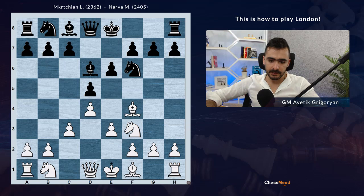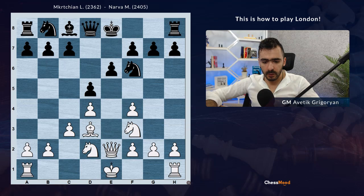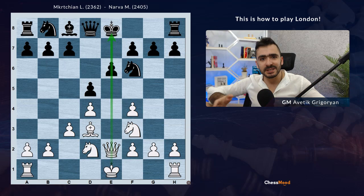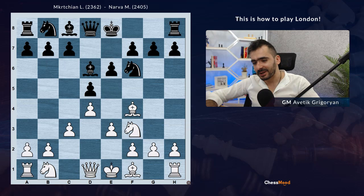At first glance it looks strange, because after Bf4, exf4, White will have doubled pawns. However, look what will happen. After White plays Bd3, Nd2, Qe2 - when the pawn is not on e3 but on f4, at some point White will use the half-open e-file for attack. Also, White will use the f4 pawn in attack: f4, g4, h4, and so on. So e3 looks strange - yes, we'll have doubled pawns - but it's quite an interesting idea.